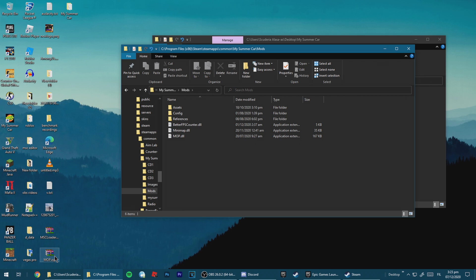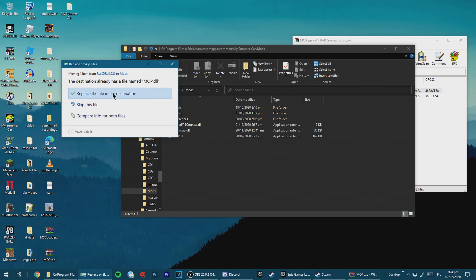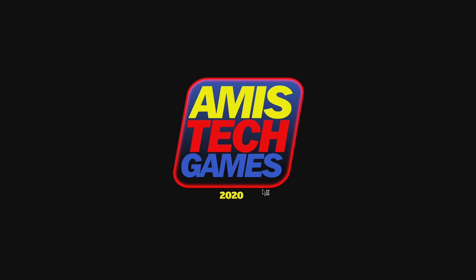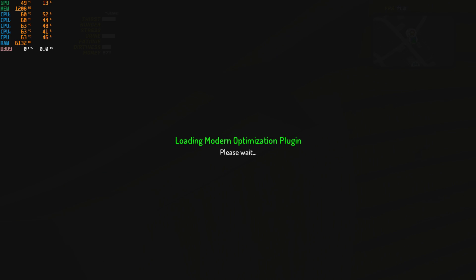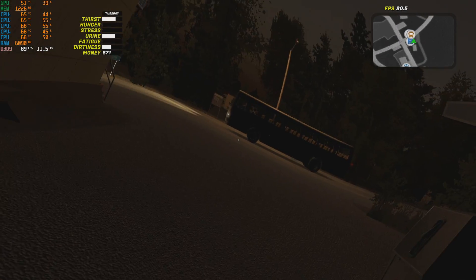Don't close the folder yet — we need to do something here first. Go to the Mods folder — it should be created automatically by the mod loader. Double-click on the mop.zip that you downloaded from racedepartment.com. All you have to do is paste mop.dll into the Mods folder from My Summer Car. It's already there so I need to replace it. Now I think you're pretty much finished. Go ahead and open My Summer Car and play the game. This might take a while because of the mod loader. As you can see, your FPS has increased — it's supposed to be 100 because it's already installed.